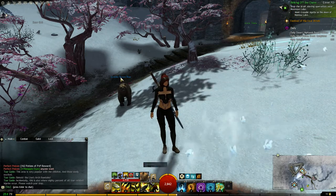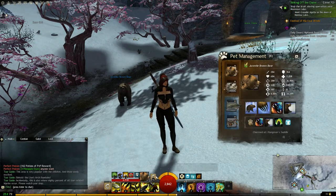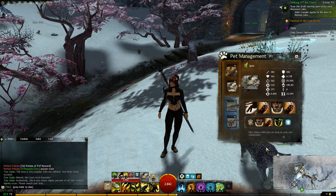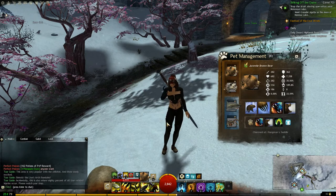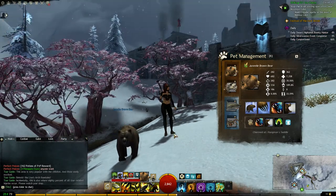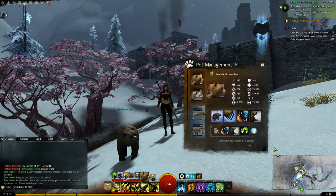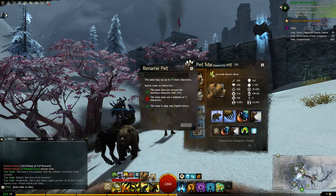So basically there's pet management, which you go to here. Whatever current pet you have out is what will show in this window here. So here I've got Spot, who I have already renamed, and now I've got my juvenile brown bear again. All you do is click the rename pet button, which is this little button right here, and if you're not looking for it, you would not know.